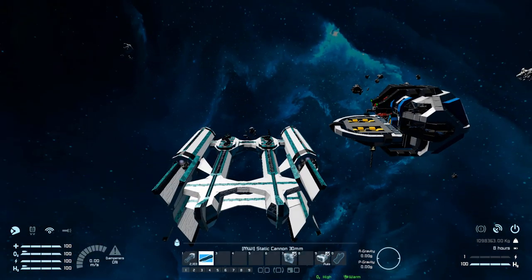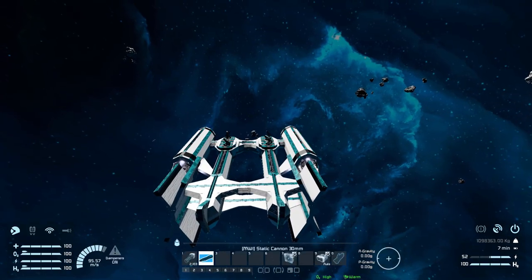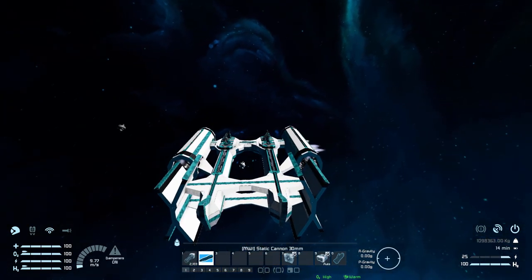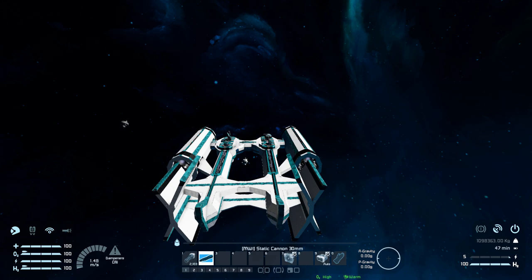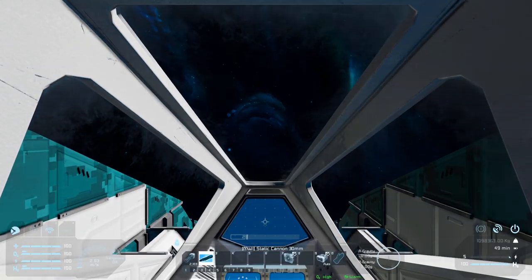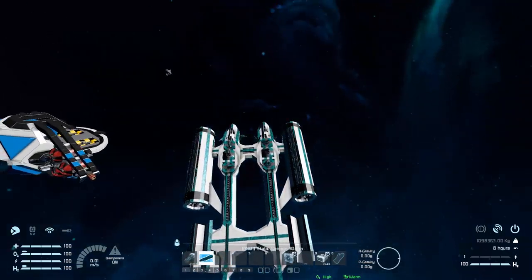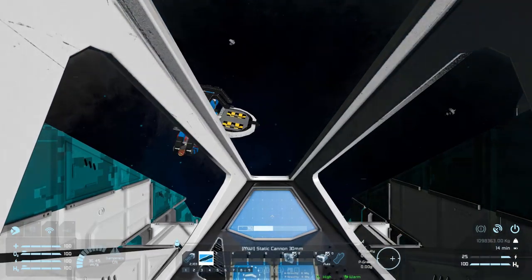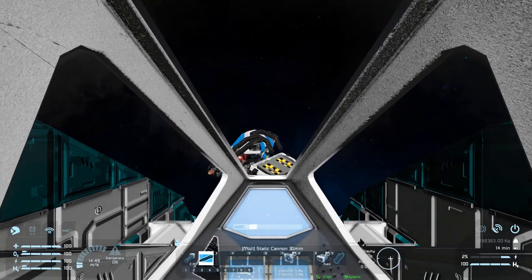Now it's time for a thruster test. Going forwards, we have one hell of a lot of speed and stopping is almost instant — beyond anything I've seen in this game. Going left: fairly fast but not as fast, then stops instantly. That's amazing. I know these are modded thrusters but wow. Reverse, stop — fantastic. Going down, going up — damn, that's fast. Despite having that many gyroscopes, it still has some weight to it, but it's a very responsive and well-balanced ship with one hell of a lot of speed.